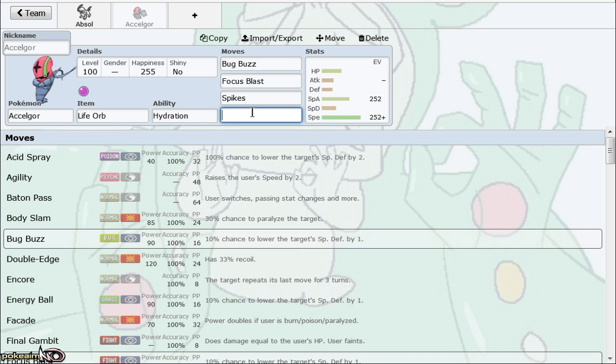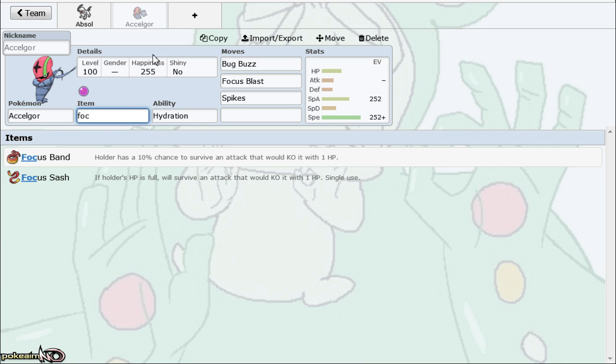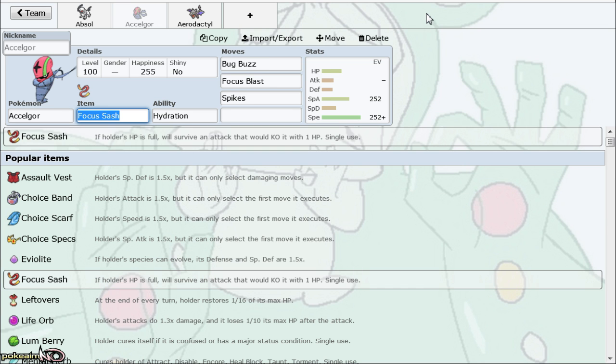Pokemon like Diancie and Bronzong will eat hits — Bronzong takes three hits to die to Accelgor. There's also the Focus Sash lead set, which was definitely a staple in XY but has really fallen out of favor lately because it's very easy to remove entry hazards. Suicide leads generally aren't very good in the current metagame, which is why the offensive Life Orb set is better because it can still use Spikes while also pressuring offensively.